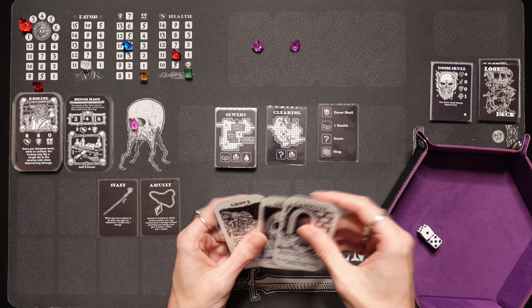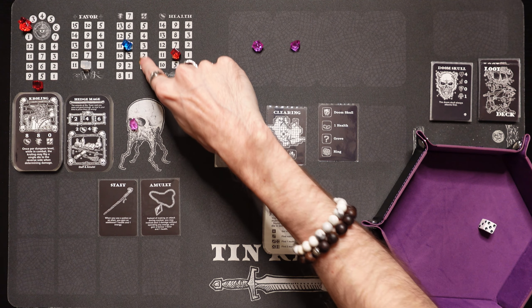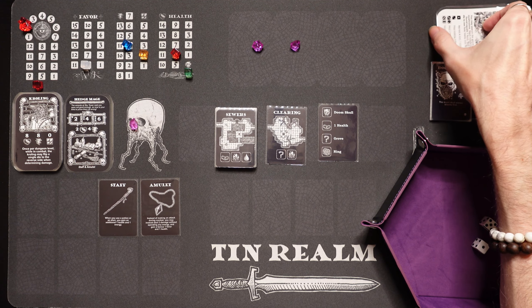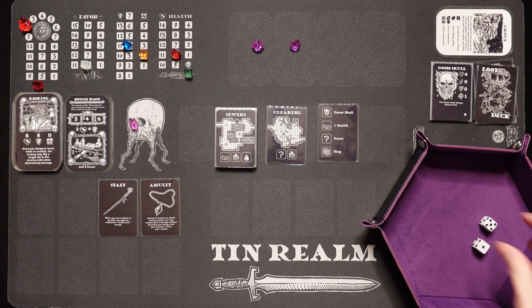Head to the grove — a little mushroom grove. You may search the grove for mushrooms, each mushroom found equals 1 food. Roll a die to see how many you find. We find 2 mushrooms if you roll a 5 or 6 — and we rolled a 5. We got our food right back. Maybe I was just complaining about losing it in the labyrinth — and lo and behold, we find a grove to bless us with a couple big fat juicy mushrooms. It's also a spot to set up a camp in the clearing.